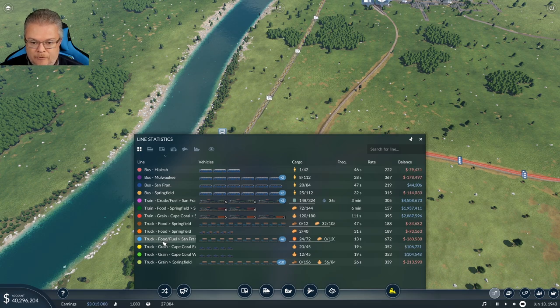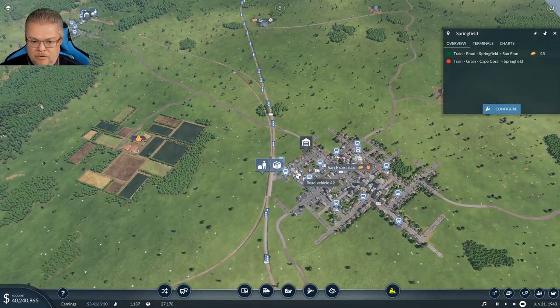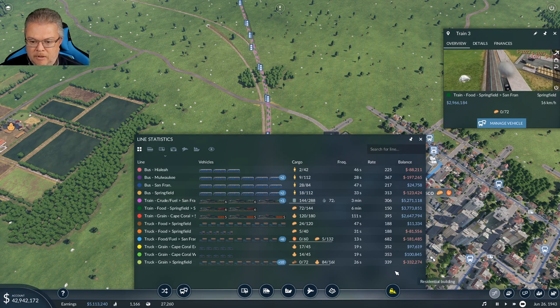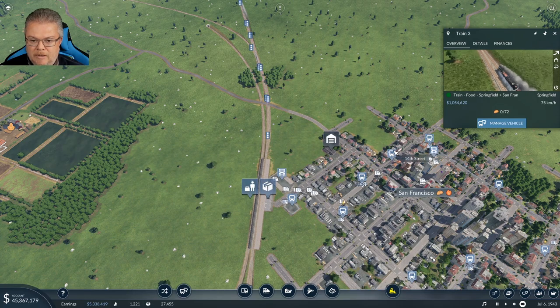The San Francisco food/fuel line is at a loss — not sure why. The food just dropped off so we'll watch and see what happens. The food line in Springfield is losing a little money. All these bus lines are losing money right now. We'll watch it and see how it grows.